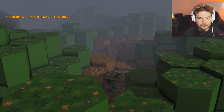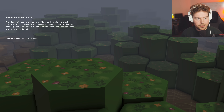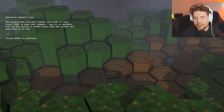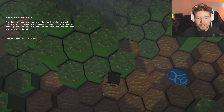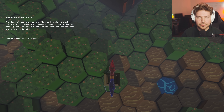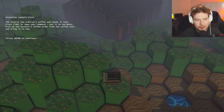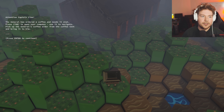Here we are. The world, as I mentioned, is randomly generated. There's a message — Attention to Captain Chino: the general has ordered a coffee and needs it stat. Press Tab to open your compass. I saw a few comments asking which way to go. Red on a compass is usually north, so you go that way — apparently that wasn't obvious. Use the compass to navigate, pick up the general's coffee order from the coffee tent, and bring it to him.